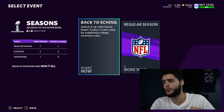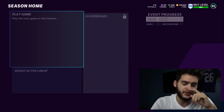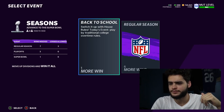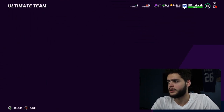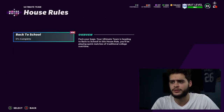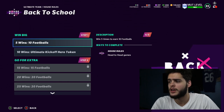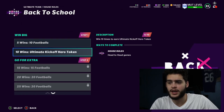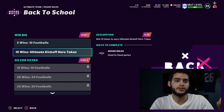House rules: Back to School — switch it up with college overtime rules. It starts at the 30 yard line, you have your chance to score and then the other team has their chance — super simple. For rewards: five wins gets ten footballs, ten wins gets an ultimate hero kickoff token. So go play your solos, play house rules, get a kickoff token and you now have your free player. You get another one next week from solos too, so we're getting two free heroes.